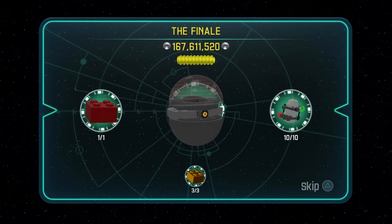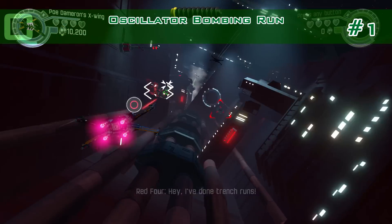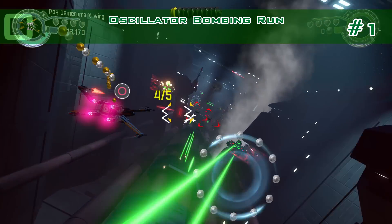Hey, this is the guide for all minikits and the red brick in chapter 10. First of flying, shoot five green turrets to get the first minikit.